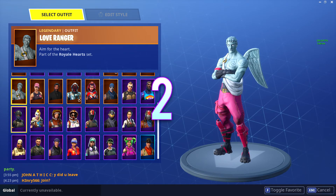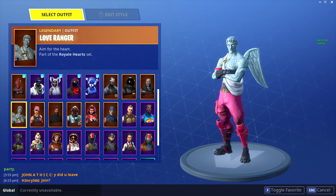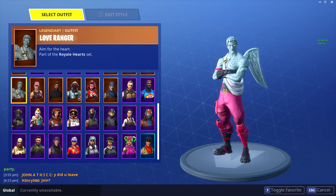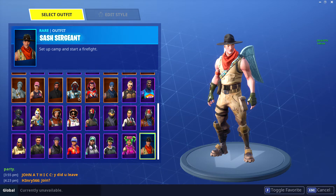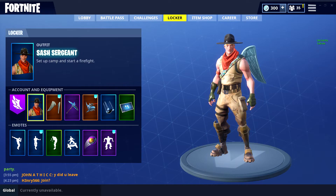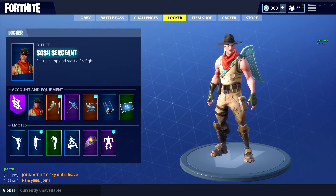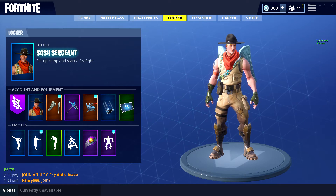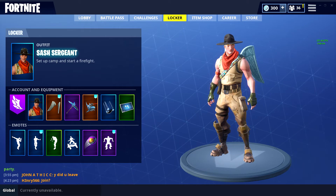I honestly regret purchasing the Love Ranger. Another skin I regret getting is the Sash Sergeant — it's basically a cowboy-ish scout skin, kind of like McCree from Overwatch. It's basically the Jonesy skin in a scout outfit with badges. This one cost me 1200 V-Bucks, the equivalent of about twelve dollars, which I regret because it's been in the item store around 20 times now — something ridiculous like that.